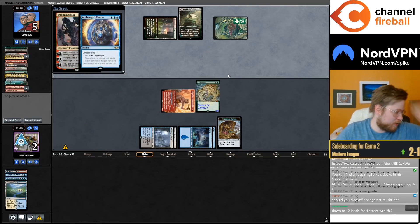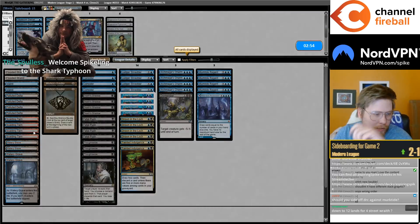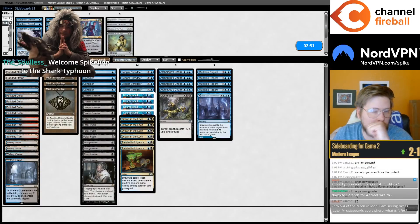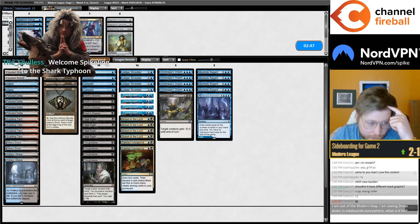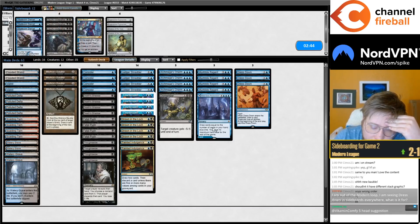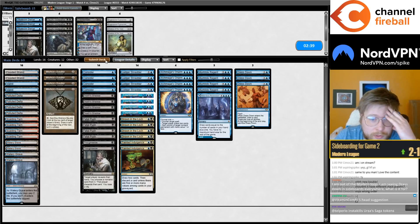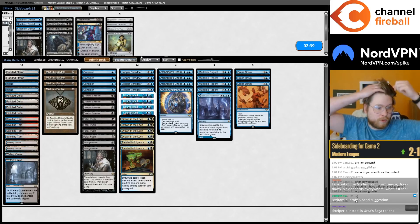We lost to Jund last round but that round we did lose game one — this time we won game one. I think both times it was Saga too. I do want the Dress Downs up against Ragavan. I think I'm just gonna sideboard the same way — minus two Thoughtseizes, minus one Dismember, plus three Dress Downs to get Saga and Tarmogoyf.